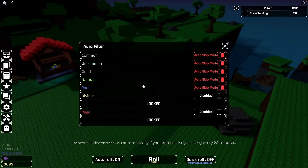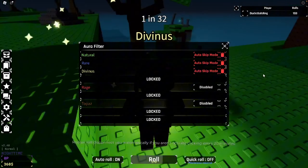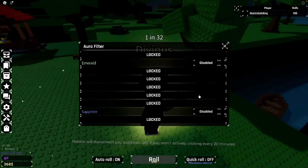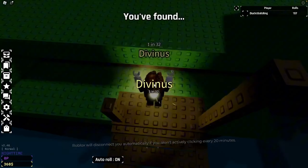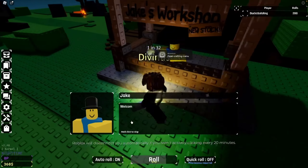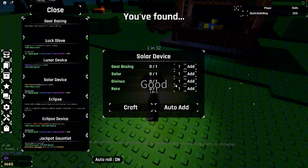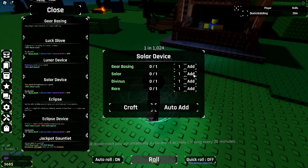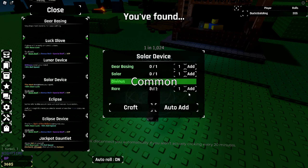Divinus is now on skip. We're just equipping Emerald and Sapphire for now. I could put this Divinus into a crafting recipe — put it into the heavenly potions: one Divinus for the lunar device and one for the solar device, because I'd rather get the soul. Oh — cutscene! Let's go! First one — one in 1,000 aura, that's cool. We needed that — let's put that on auto ads.